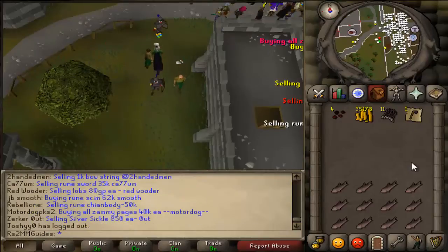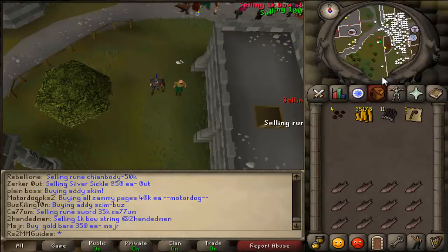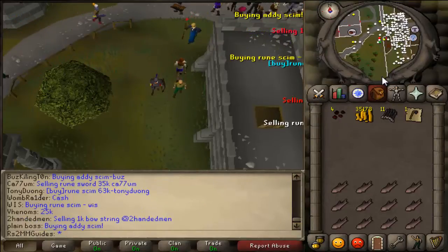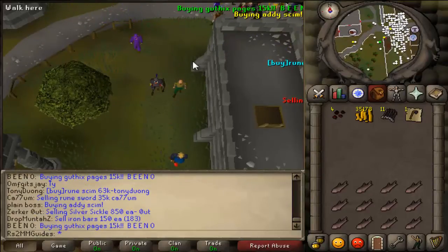The first item I'm going to go into is the Adamant Scimitar. I bought one yesterday from a random guy for $15,000, then came to a more populated world and sold it — a guy was buying it for $23,000, and I made $8,000 profit off of it.